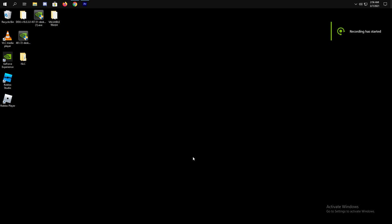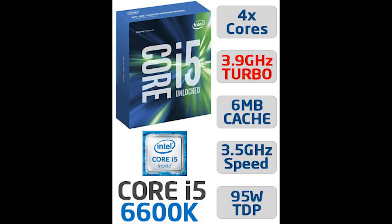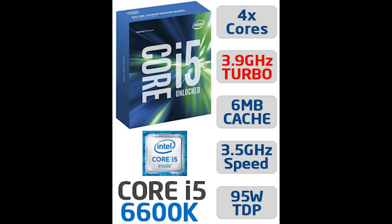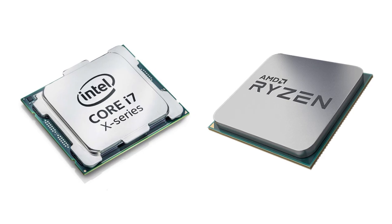Now let's go into the NVIDIA settings. Go to Manage 3D Settings. By the way, I have an i5-6600K for the CPU and GTX 1070 for the GPU. As you can see, I have a weak CPU, and the game that I'm playing, Black Desert Online, is CPU intensive.